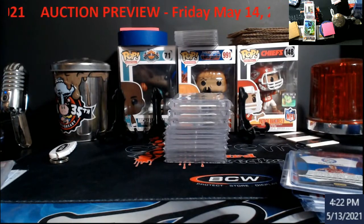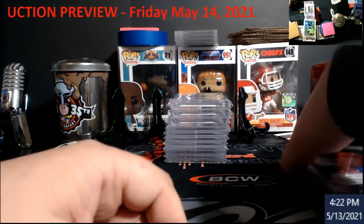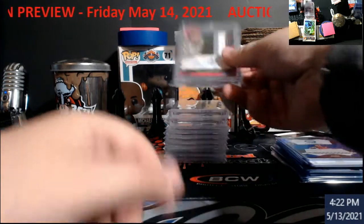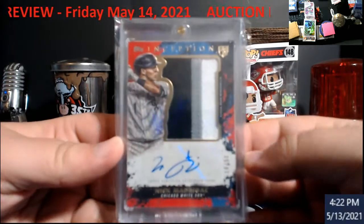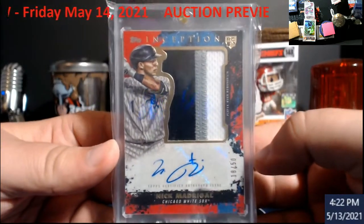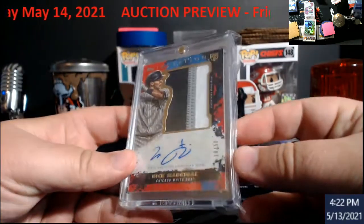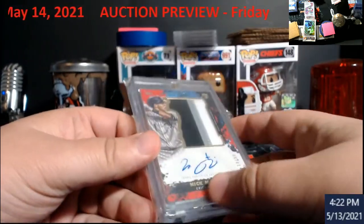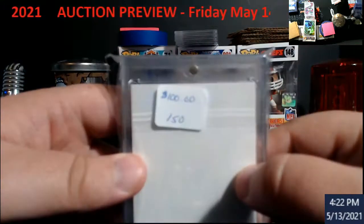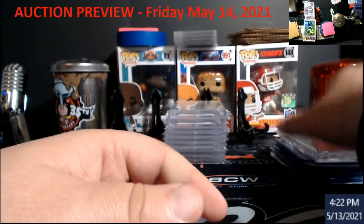Moving on to one-touches. Some of this stuff is going to start where I'm comfortable with the lowest amount I'll take, just so everybody's tracking on it. Magi Graal Inception, three-color patch, numbered out of 50. These have been going for about $100 last weekend when I looked them up. The price could be a little different, but I'm going to start marking so I know where I need to be. I can show you that was on there from last week — the backer is on there just so it fits securely.